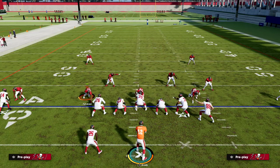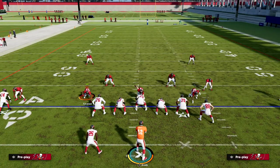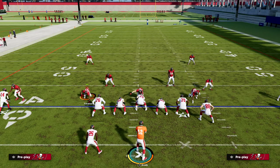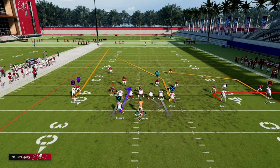If you want to get my entire U-Trips offensive e-book, make sure that you join my Patreon. The link to sign up is going to be in the description of this video. For just $10, you'll be able to get access to all of my Madden 23 offensive and defensive e-books, as well as all of my updates to those e-books and any new e-books that we release. Our U-Trips e-book is included in that, and it's one of the best offenses this year. So if you want to learn how to run it, make sure that you join the Patreon — it's only $10 to sign up.